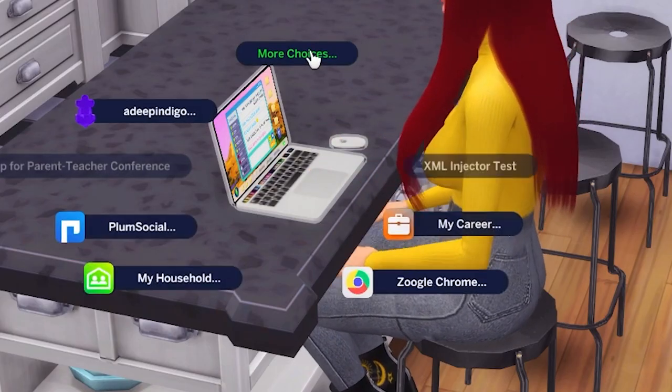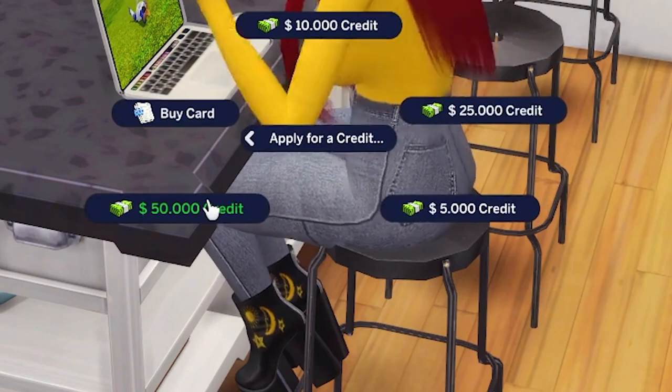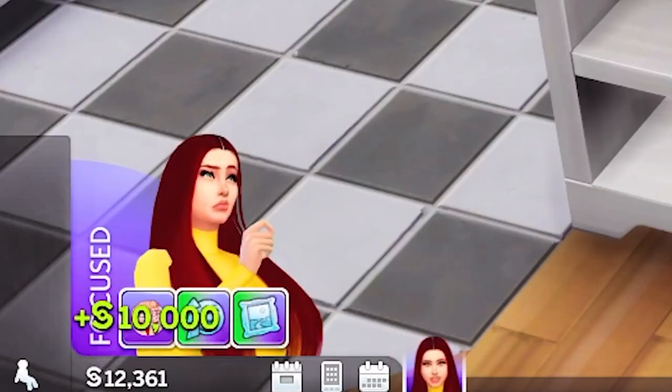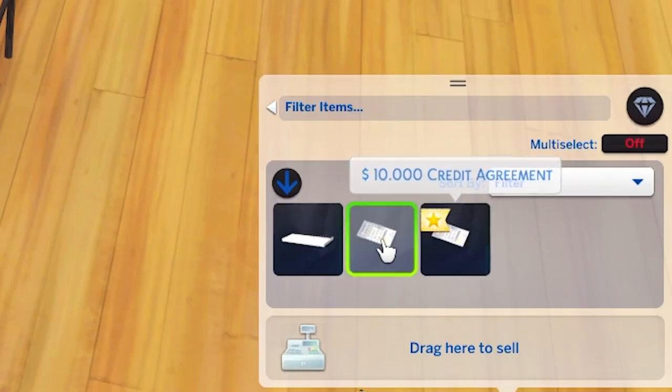You can click on any computer to apply for credit and pick anything from the options. So let's see if we can apply for another credit — a bigger credit, the $10,000 one. Oh yes, it granted us another 10 grand, and when we go in our inventory there's another credit agreement.